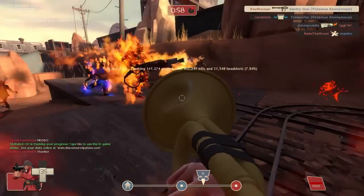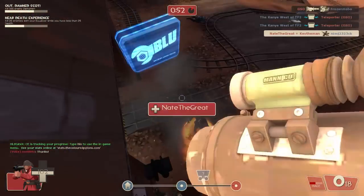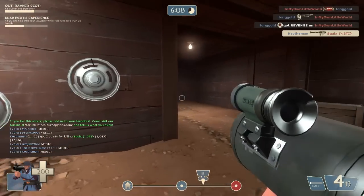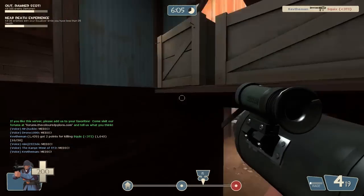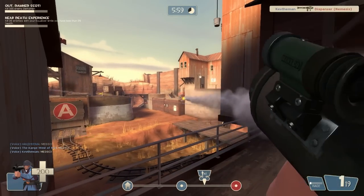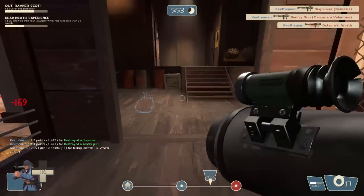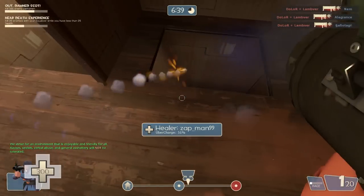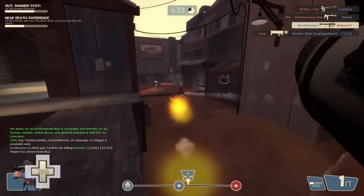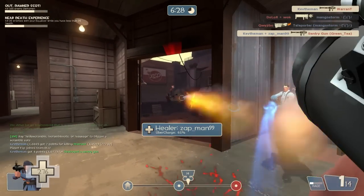Basically, when you unleash the Buff Banner once that rage meter is full, you and all of your teammates around you get a mini crit bonus for a certain amount of time — kind of like a mini critskrieg for your entire team. Now the pyro you just saw decided to blast me into the air, which was probably the best defense against the Buff Banner. When you actually unleash it you have to be very careful because you don't get any health perks — it's not like an uber where you're invincible. Everyone is going to be gunning for you because they want to end those mini crits as fast as possible.